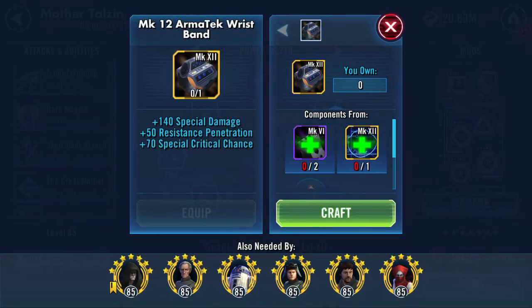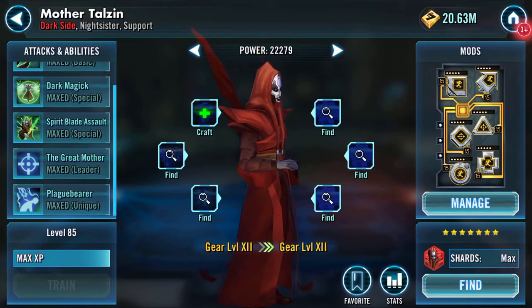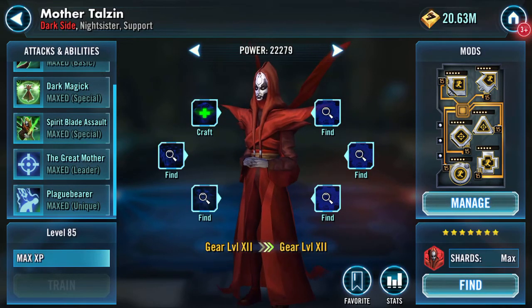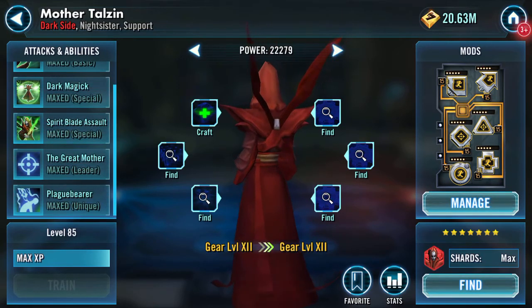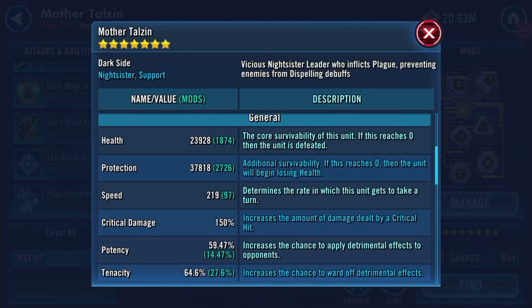The armor tech wristband gives 140 special damage, 50 resistance penetration, and plus 70 special critical chance. I'm considering whether to put it onto Palpatine, but I don't tend to run the Palps lead so much, so I've opted for Talzin instead.